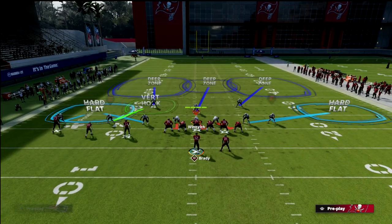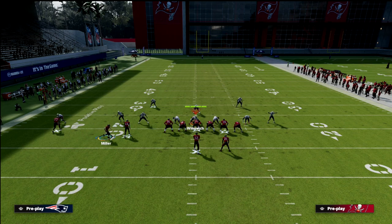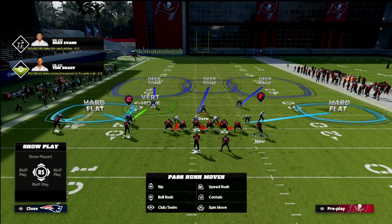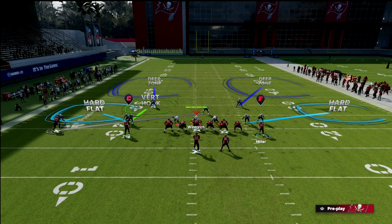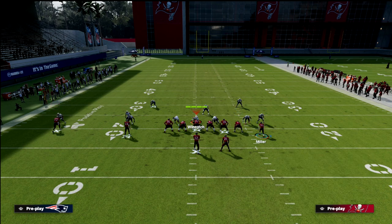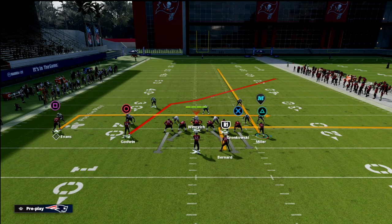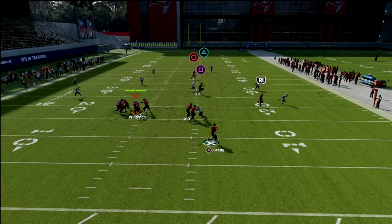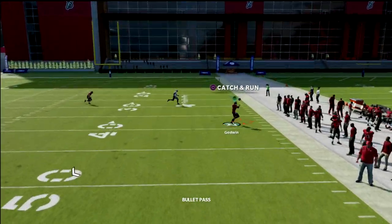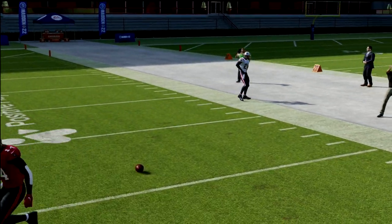We're going to play a little Tampa 2 to imitate this. Typically, once they see it's not the PA Counter Go crosser, they actually won't guard it — they're like, 'okay, it's not a threat.' But it's actually even more of a threat in my opinion. So you just do it like this, and you see how deep it gets — that's about a 45-yard crosser that's going to get open. I think this is honestly one of the better setups in the game.